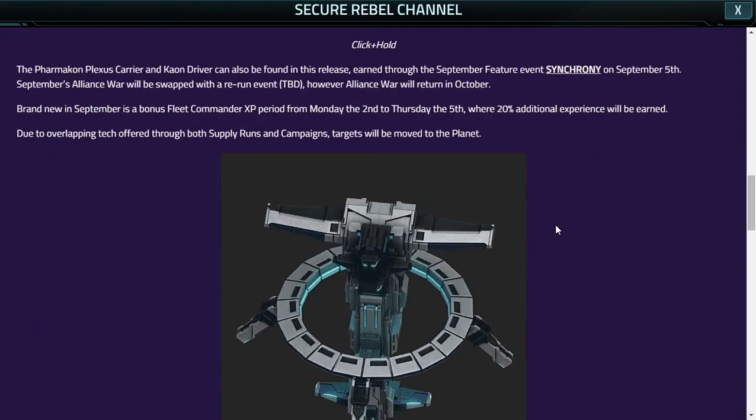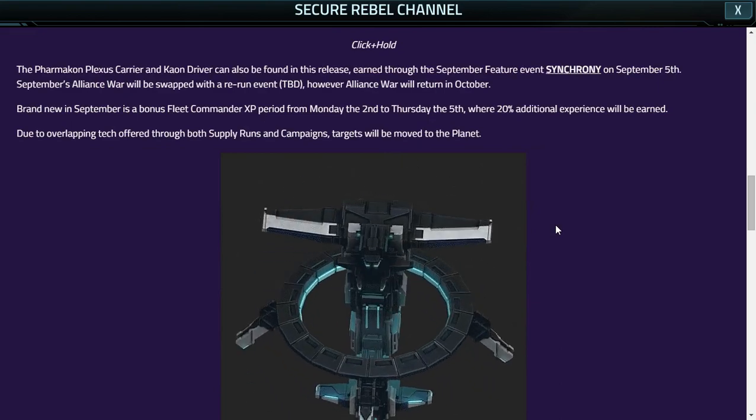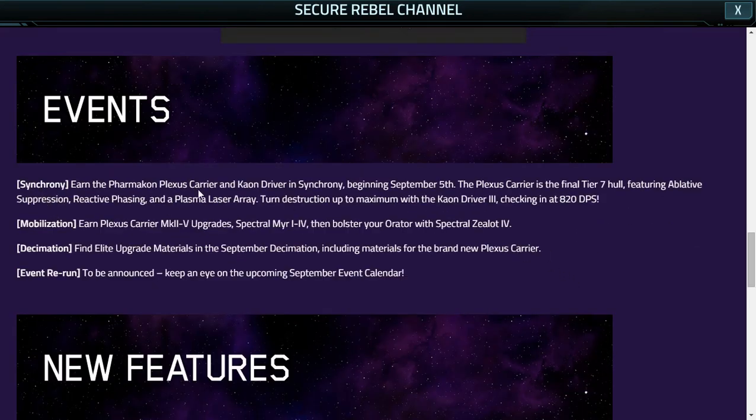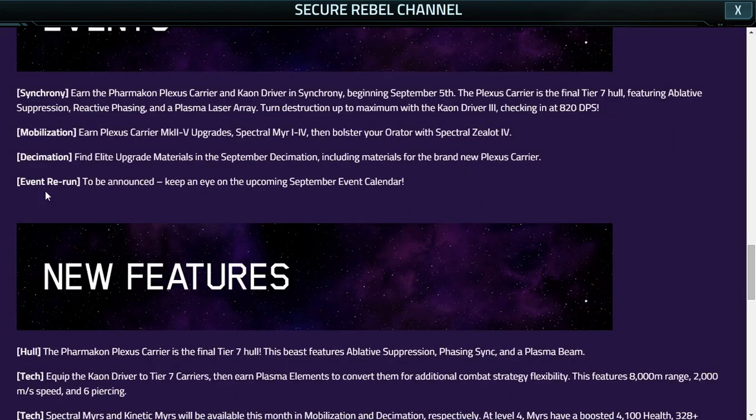Next up is the Plexus Carrier — however, I'm not going to talk about it or its weapon at the current time. I'm going to talk about it with its debut event, so let's put that on the back burner. We have the monthly event for the Pharmacon and for the Plexus Carrier, followed by the Mobilization to earn Plexus Carrier upgrades and Spectral Mers level 1 through 4, and to bolster the Orator with Spectral Zealots level 4. Decimation finds Elite Upgrade Materials including the brand new Plexus Carrier.